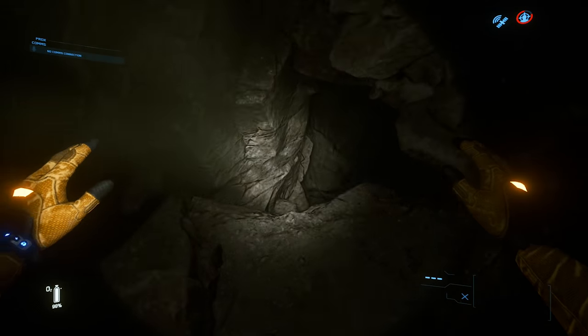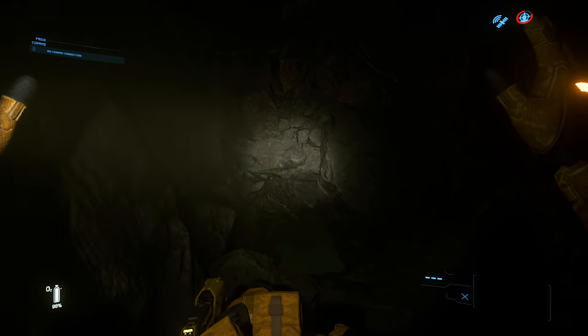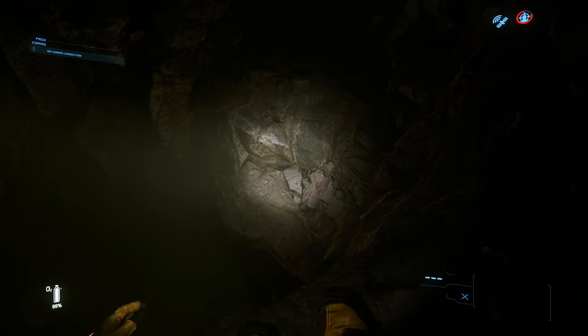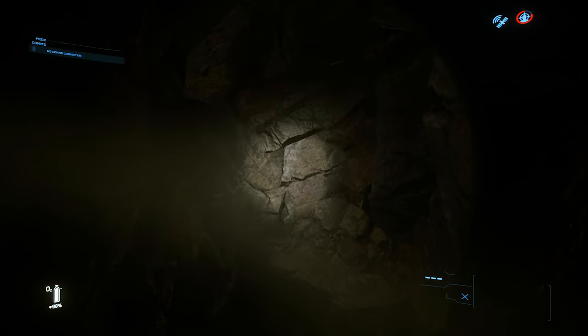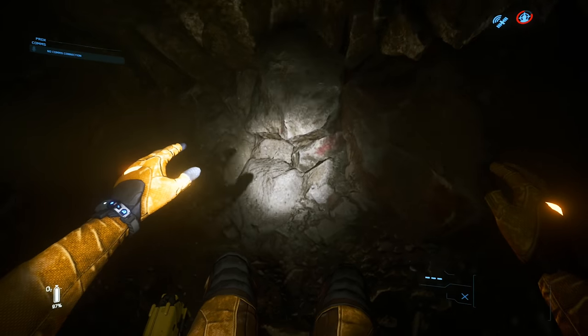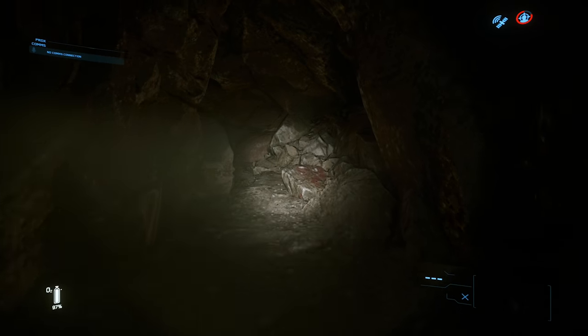This jump right here is really important. On the way down we have to make sure we hit the walls on the side as much as we can, because you do not want to damage your legs while in this cave. If you have injured legs you are not going to be able to make certain jumps — you are basically dead in the water.